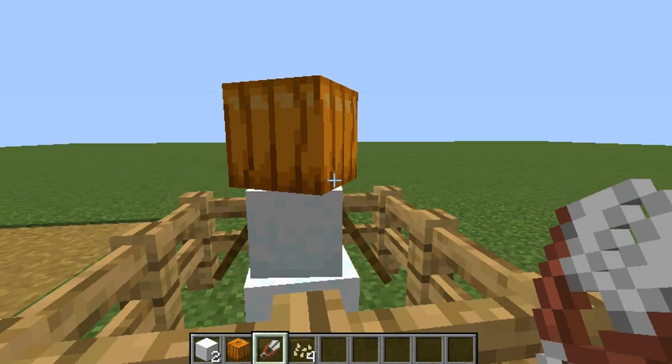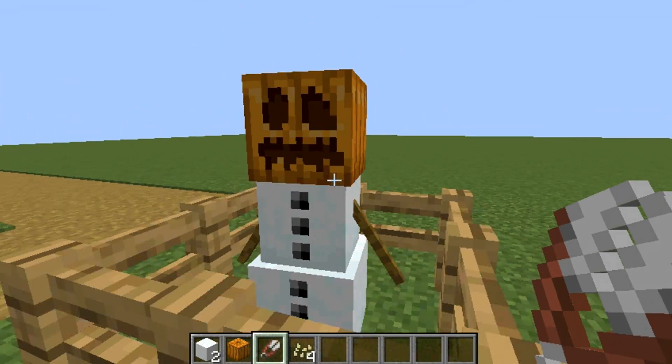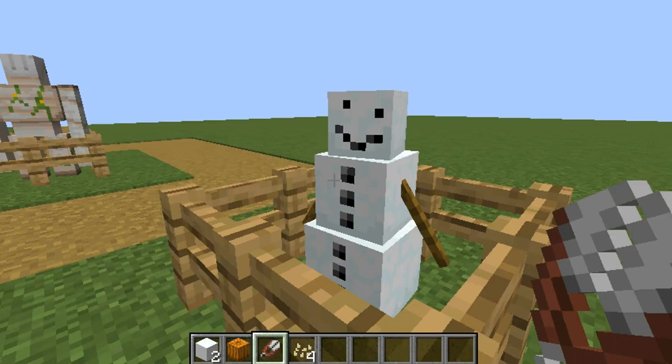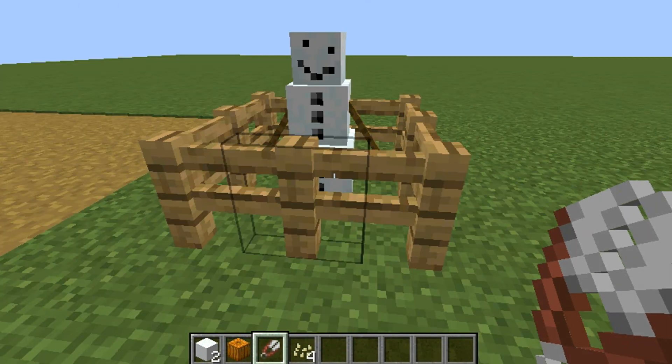Then you get yourself a snowman. There's a chance of the snowman dying from the sun, but this one didn't, which is surprising. You can also right-click the pumpkin again with the shears and you get the pumpkin off, giving you a nice lovely snowman.